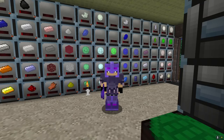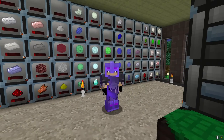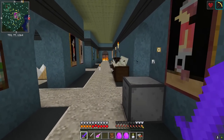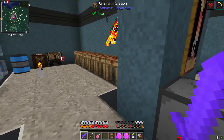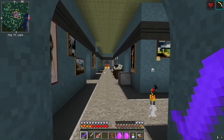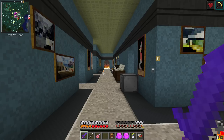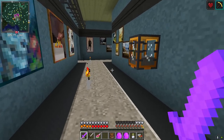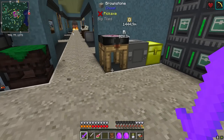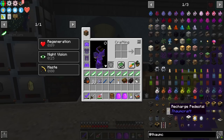Hello again, welcome back to Asgard and welcome back to FTB Interactions. Since last episode I have done just a little bit of building - my internet was actually out over the weekend so I didn't get as much done as I had hoped. What we're going to be working on today, we're going to start down a little bit of a rabbit hole, working towards getting into some better power.